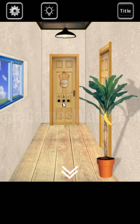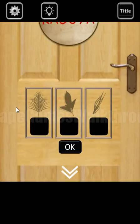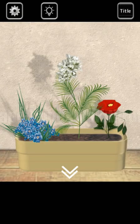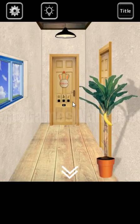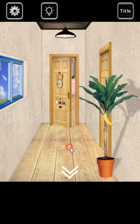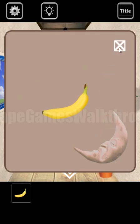Going to the right. To open this box, we have three silhouettes of leaves, and the same leaves and colors of flowers we need to match here. In result, we have the sequence of white, red, and blue. Going further, here's the banana to take.